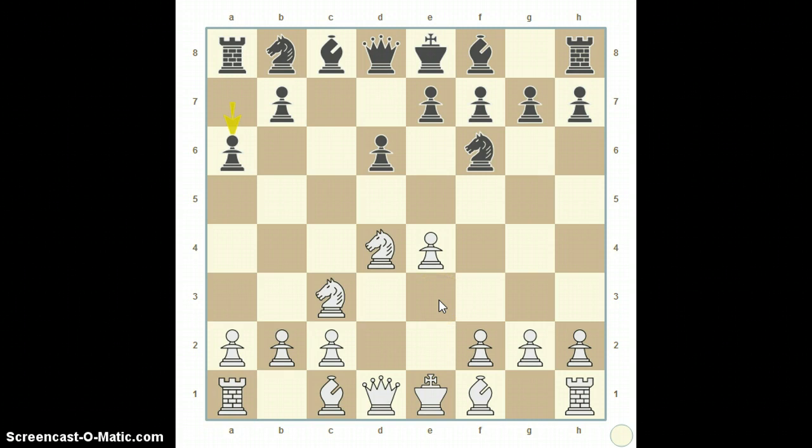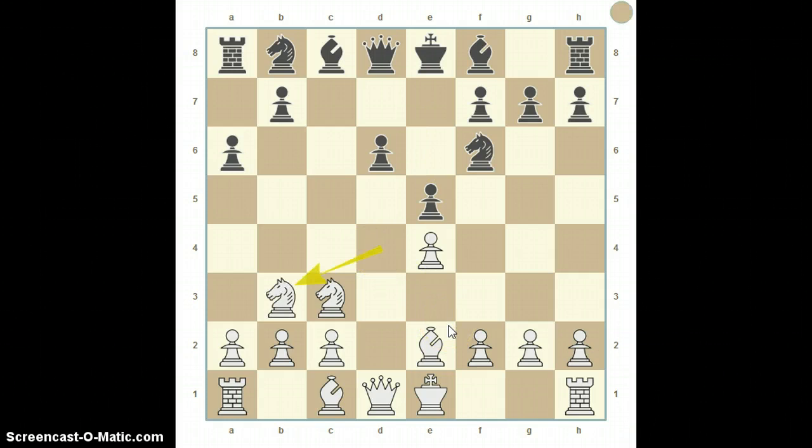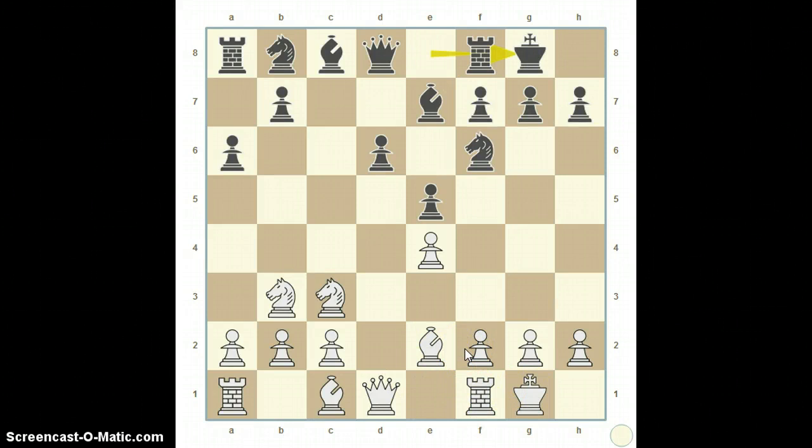Out comes Pilnik's bishop up to the f2 square, and Fischer pushes this pawn down threatening the knight. The knight retreats, and Fischer brings his bishop out also. Pilnik castles, and so does Fischer — both decided to castle. Up comes Pilnik's bishop, down comes Fischer's white bishop, looking fairly symmetrical at the moment, all things considered. And Pilnik pushes on with his pawns.